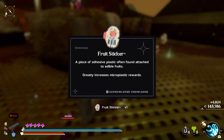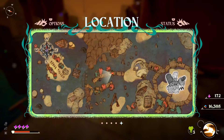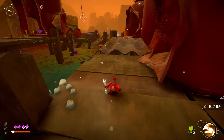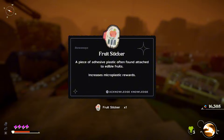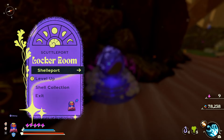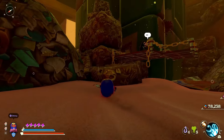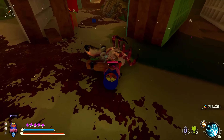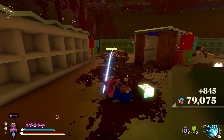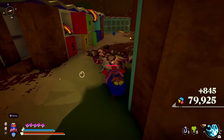The fruit sticker is totally worth it if you are doing some farming for microplastics. You can find a sticker in the shop. There's also a sticker in the floatsome area — it's just laying there on the edge of the dock. There's another one in a later area too. The stickers do stack, so in Scuttlepot I'm wearing two fruit stickers, and each of three crabs pays 845 pieces of microplastic.